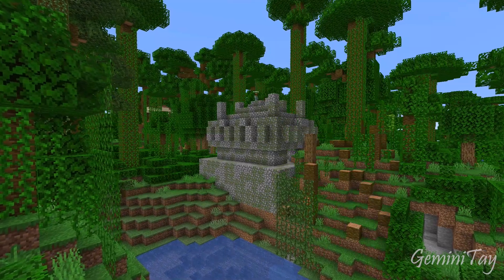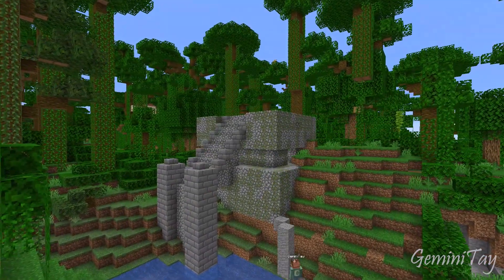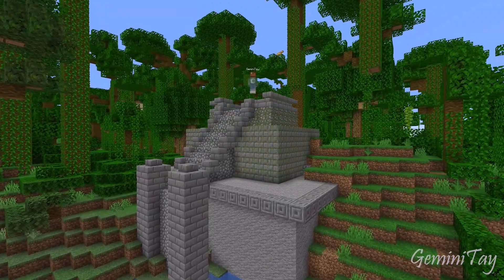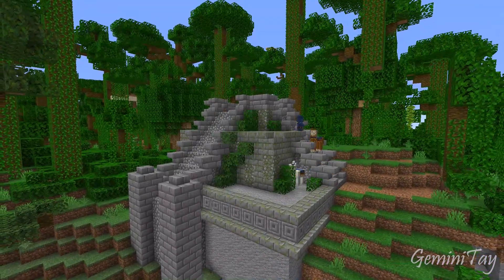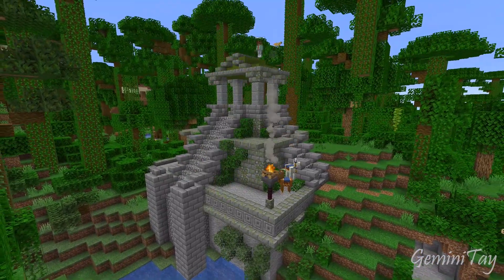Over to the side, there is a jungle temple, and I've already transformed a jungle temple quite a lot on this channel. So I just did a very simple Mayan-inspired jungle temple over here. The wandering trader was not too impressed with my work — he just really wanted to trade. I think it adds a nice little touch of detail, something to have off on the side, a little bonus structure.